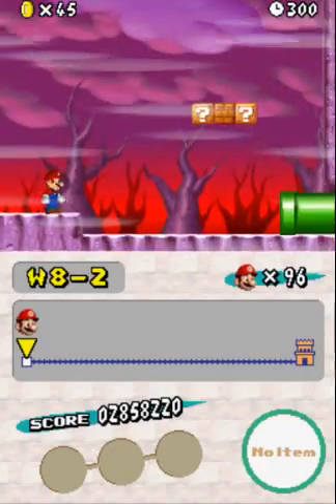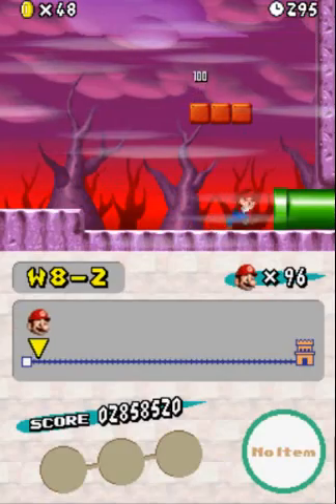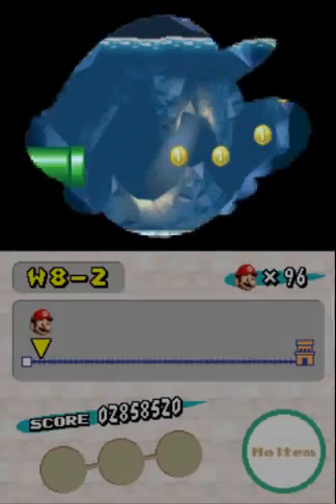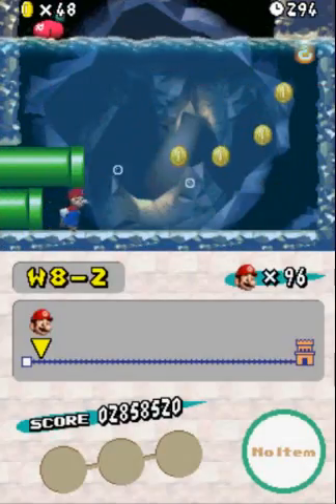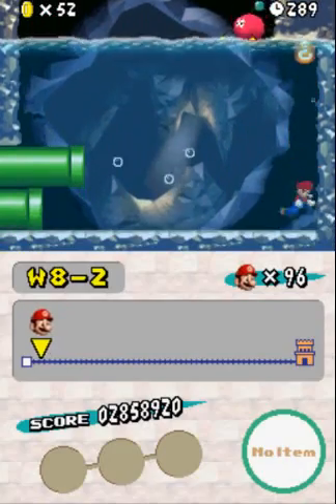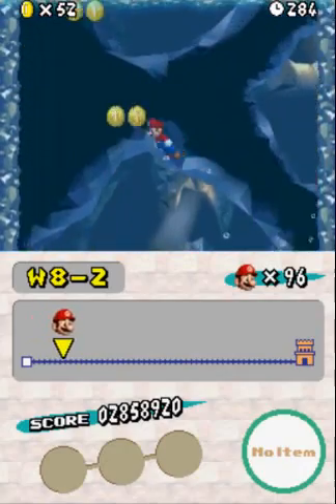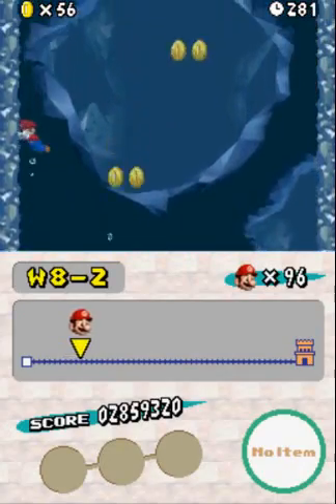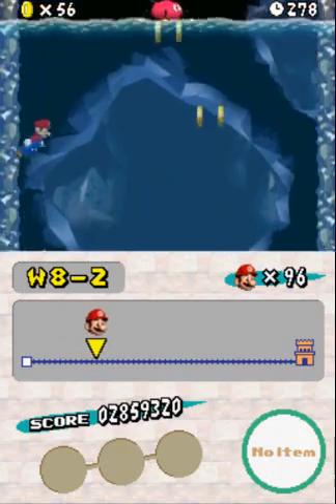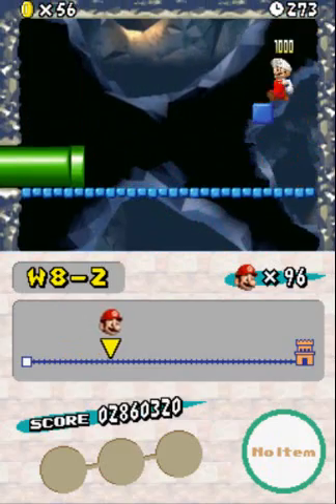This level is pretty interesting, I think. Maybe I'm mistaken, maybe I'm not — I guess we'll find out. So we have kind of a cave slash water level here. We have these bomb-dropping spiders again and we also have these P-switches that raise the water level. And yeah, that's basically what we're dealing with this time.